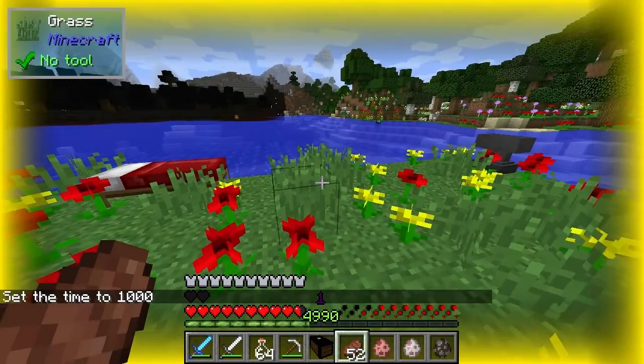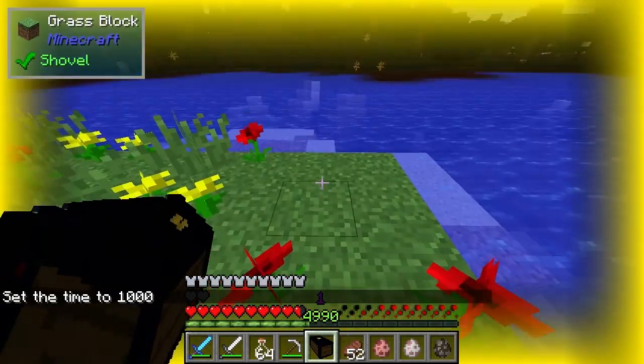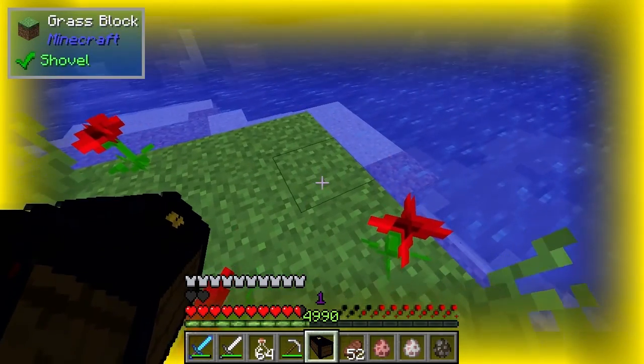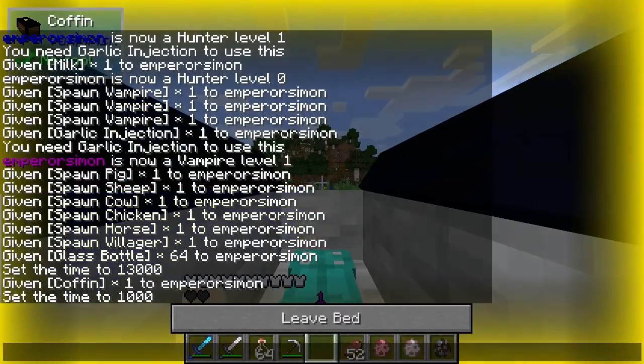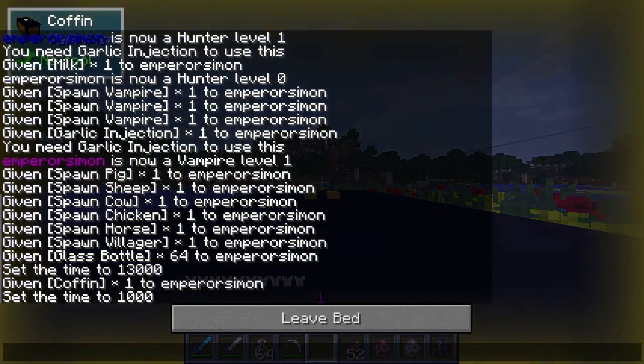Say we want to be a vampire. As you can see, it's bad if you're a vampire to be awake during the day. That's why you want to make a coffin. This is similar to the Imperfect Ritual Stone with Lapis — Blood Magic. If you have a coffin, it will simply change the time to night.